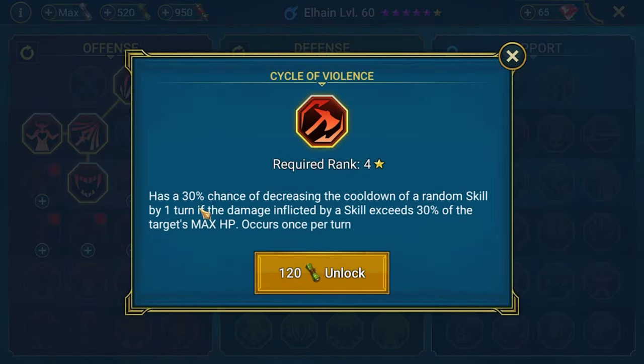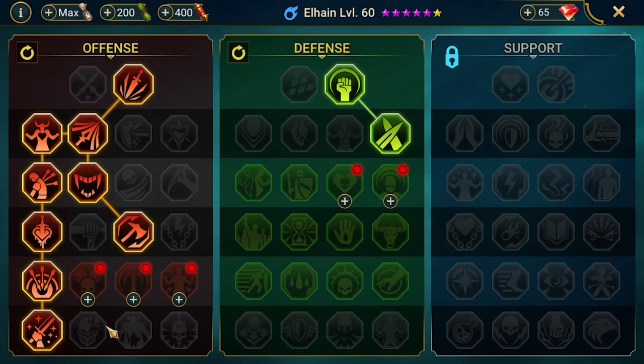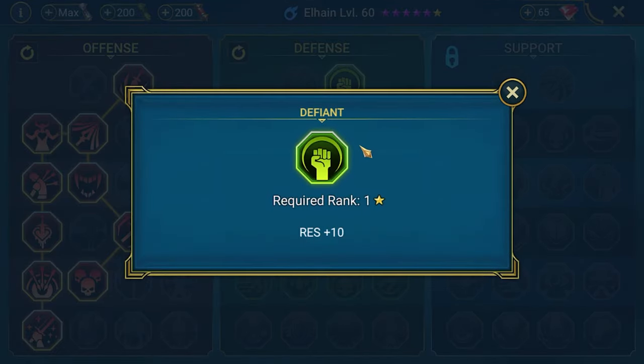We'll be taking the heal and the chance to reduce cooldown. Then we go down to get those bonus damage nodes and grab War Master. We can also get Kill Streak to increase damage.